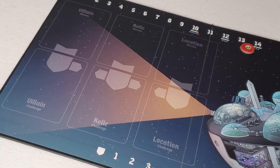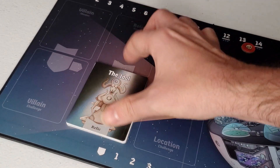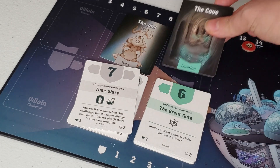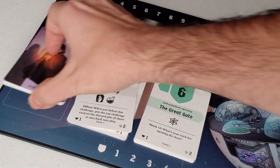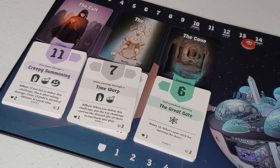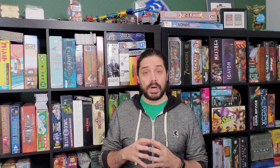Also during setup, the players will select three challenge decks they have to contend with throughout the game. One of these decks will be the relic the players are chasing, another deck will be the location the game will take place in, and the third will be the villains attempting to thwart the player's progress. Each of these decks is placed on the game board with a single card face up, which explains the character's current predicament.